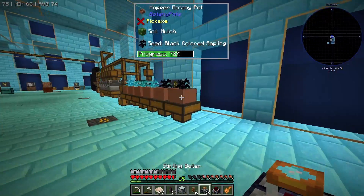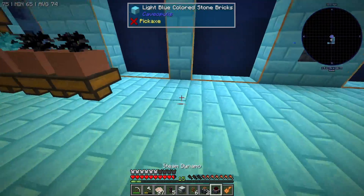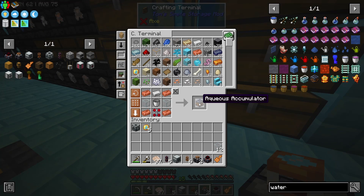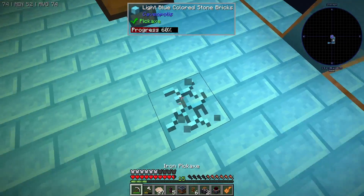I'm going to put this down at the end here so I can access our storage. To generate steam and turn it into power, we're going to need a source of infinite water, which is going to come from the aqueous accumulator. So let's get this guy down.